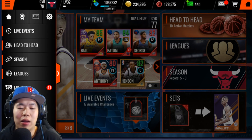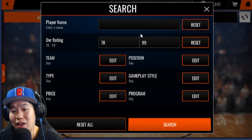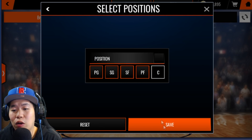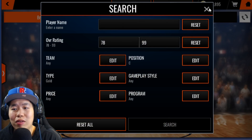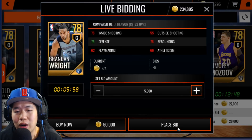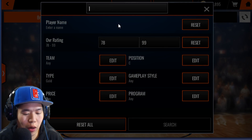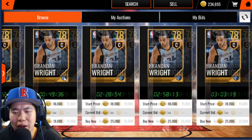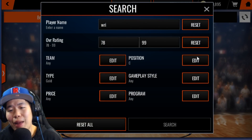The main snipe filter a lot of people use: gold centers are really expensive. 78 overall gold centers are expensive, so if you can get a big gold player for 10k, obviously you snipe it. For bid sniping — for example, Brandon, listed at 5k — you check the price first. He's going for about 20-25k, so you place a bid at 5k, come back in five minutes, and buy it.